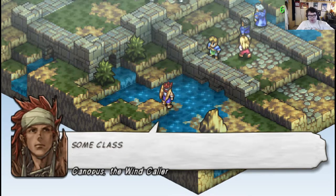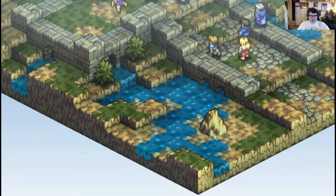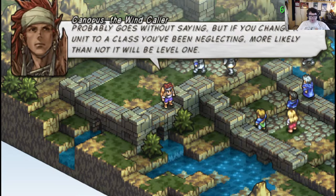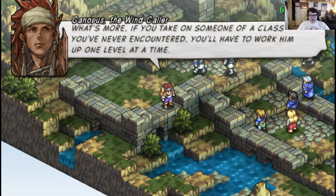You need a class mark in order to change a unit's class. Some class marks can be found for sale in shops, but not all can be had so easily. If you change a unit to a class you've been collecting, more likely than not it will be level one. And if you take someone out of a class you've leveled, you'll have to work them up one level at a time.